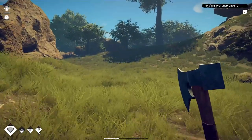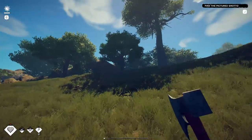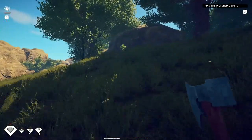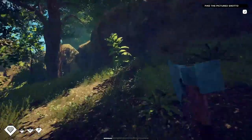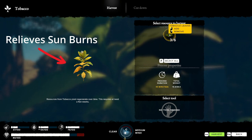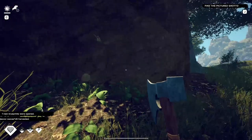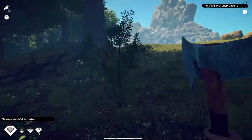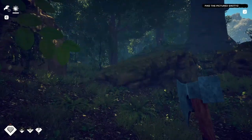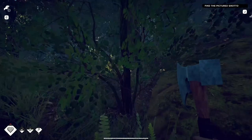Let's go up this way, maybe we can find a tree with a long stick. Is this tobacco? Yeah — okay, this is good for sunburns. Got a sunburn. There are creepy crawlies around here so we've got to be careful.